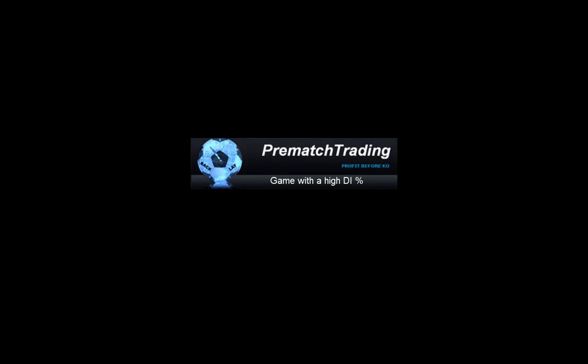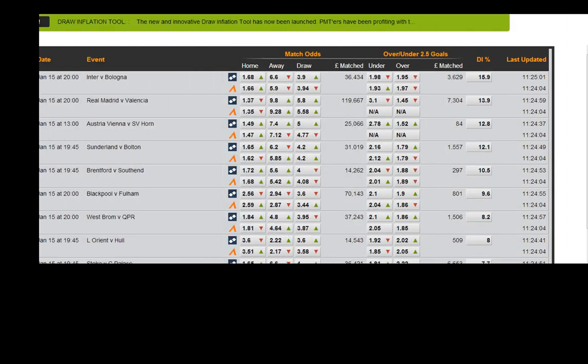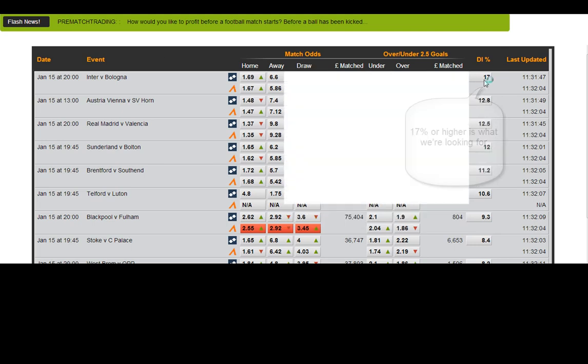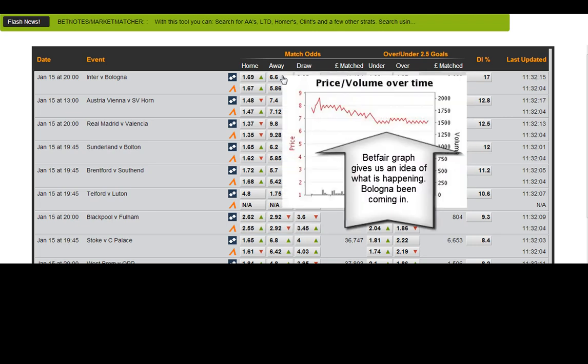This is a five and a half minute video on how to trade a game with a high draw inflation percentage. As you can see here, Inter Bologna — the DI percentage is 17%, and that is the absolute minimum that we look for when trading one of these games.